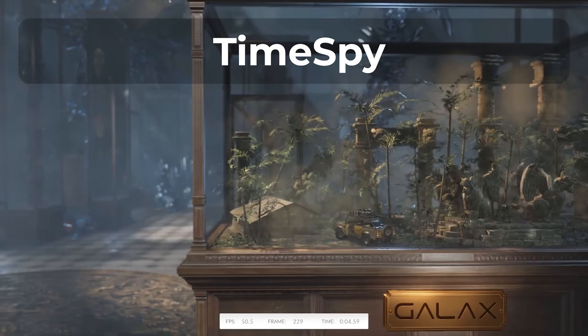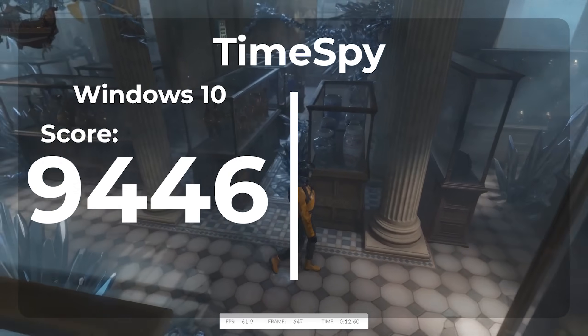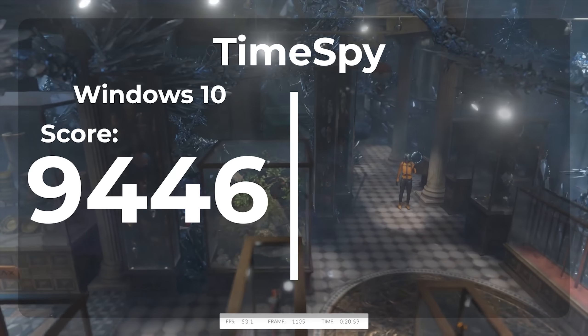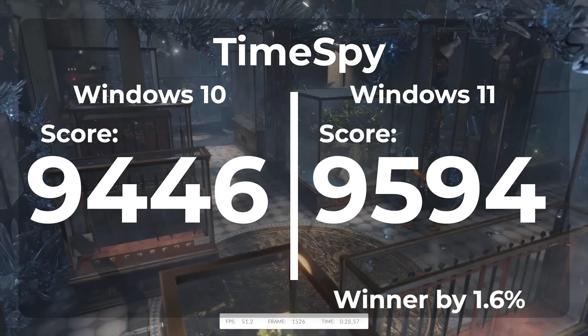All these benchmarks have been real gameplay, not synthetic. I create a path and repeat it to test frame rate and frame timing differences. But for this video I also wanted to include a synthetic benchmark, so we're using 3DMark TimeSpy. With Windows 10 we got a score of 9,446. Switching to Windows 11 we got a score of 9,594 — a 1.6% improvement in Windows 11 over Windows 10.